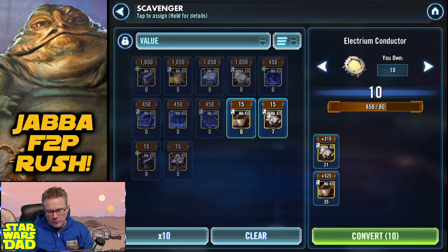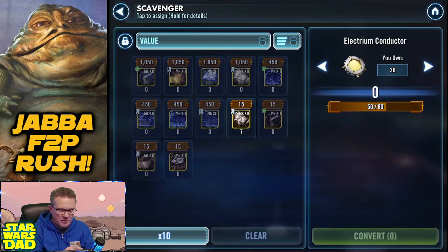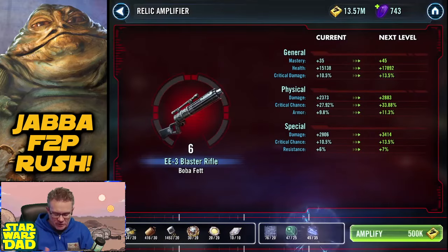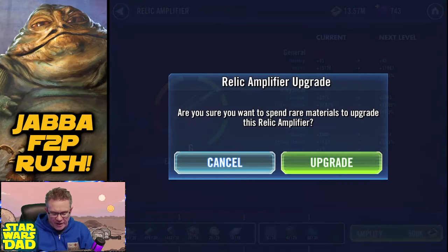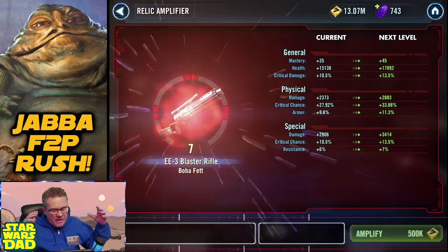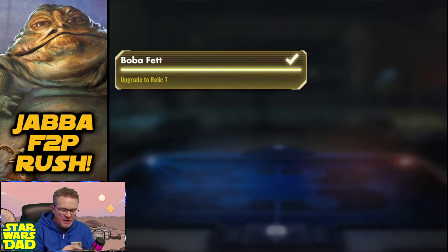We're just going to wrap up all 10 of these Electrum Conductors. It's a little bit over, but I still need a bunch of them on the roster. So let's get Boba Fett to Relic 7 and finish this off, then talk about where we're going from here — the grind ahead as far as Signal Data, Relic materials, and Chirotex for the future. There's Boba Fett — he is complete.